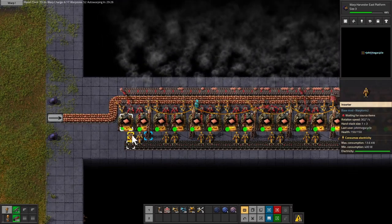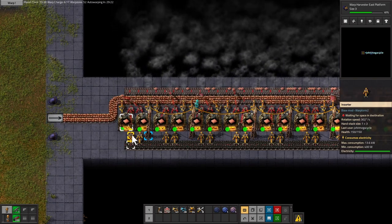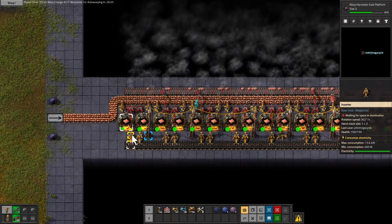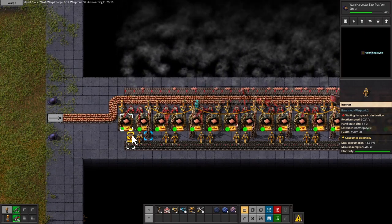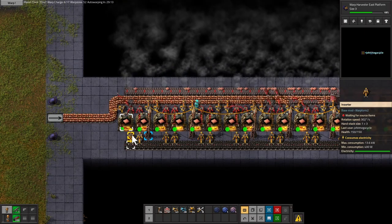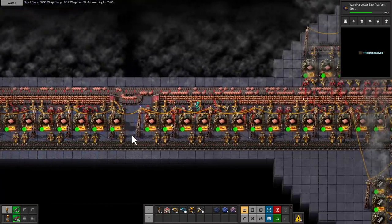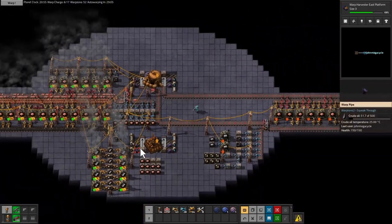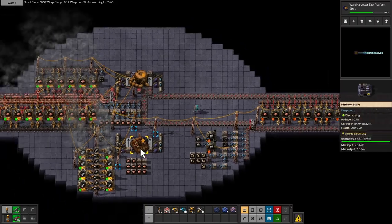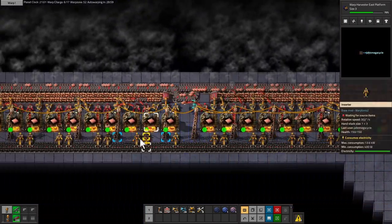I could do two lines of smelters, but I'd have to get rid of the coal line, or get rid of the output line, which doesn't sound like fun. That is an option though — it is a thing that can happen. I think I'm pretty happy with this.